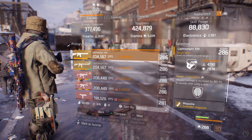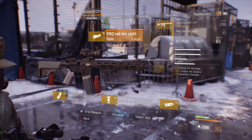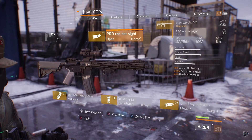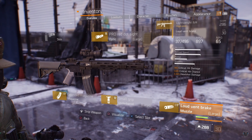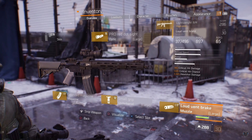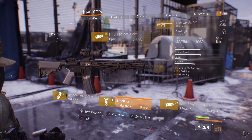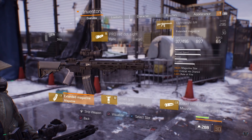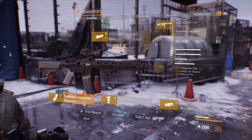The way I have this modded: a pro red dot sight with 18% critical hit damage, 2.5% critical hit chance, and 6% headshot damage. A loud vent break with 19% critical hit damage, 3% critical hit chance, and 5.5% headshot damage. A small grip with 19% critical hit damage, stability, and accuracy. And an extended magazine with magazine size, critical hit chance, and rate of fire.